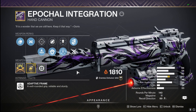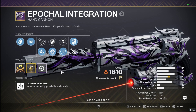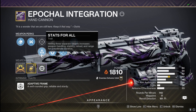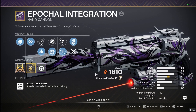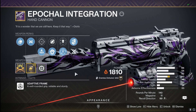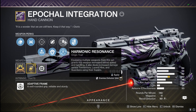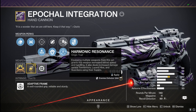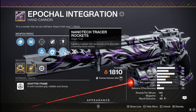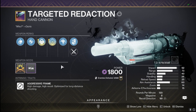First up for our Energy Hand Cannons, we have the Apocalypse Integration. This thing feels crispy in Crucible with Keep Away and Eye of the Storm, but we're talking PvE. Stats for All — hitting three separate targets — gives us handling, stability, reload, and range for a short period. With Incandescent giving us a nice solar synergy and spreading Scorch, plus Nanotech Tracer Rockets and Harmonic Resonance as origin trait options, this has great versatility. Nanotech also gets that buff: 20% to red bars, 75% to orange bars.